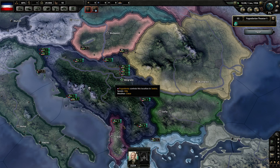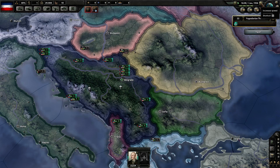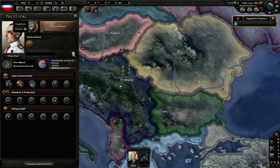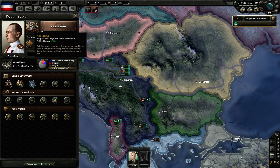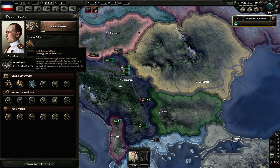There's not going to be a whole lot happening, so I'm just going to go to speed 5 until research gets done or a political effort gets done. We have this national focus — anti-German military ideology drift defense, plus 5%. For some reason, Yugoslavia doesn't like Germans. I didn't read the history.